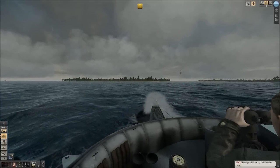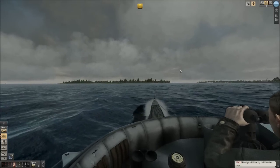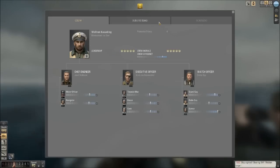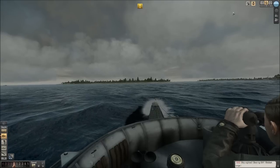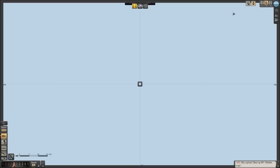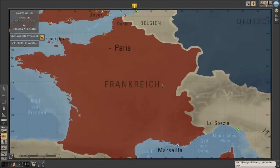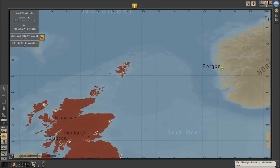Hey guys, it's the History Nerd, and we are back with another exciting episode of Silent Hunter 5. Where we last left off, let's hit the map instead of me sitting here holding my coffee pontificating like some sort of coffee-holding pontificator. Where we last left off, we went over to Scapa Flow and taught them a lesson.